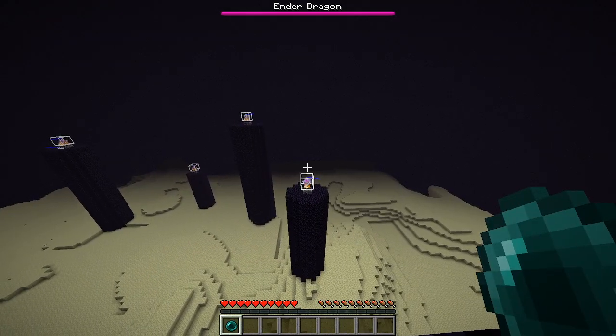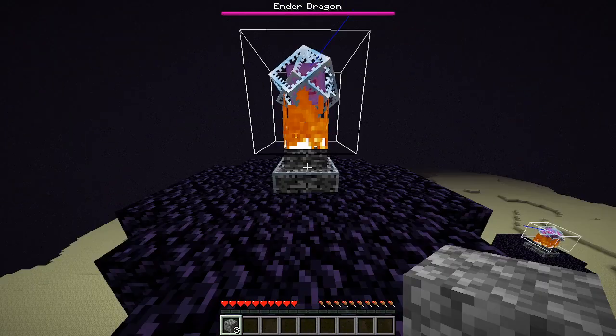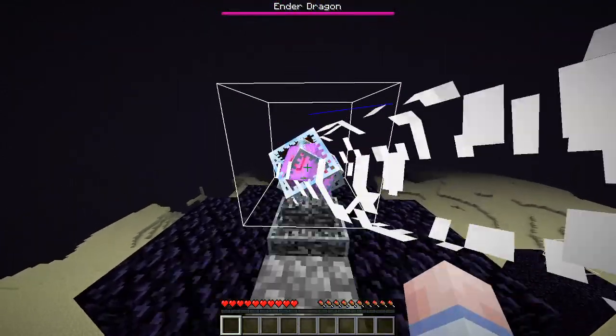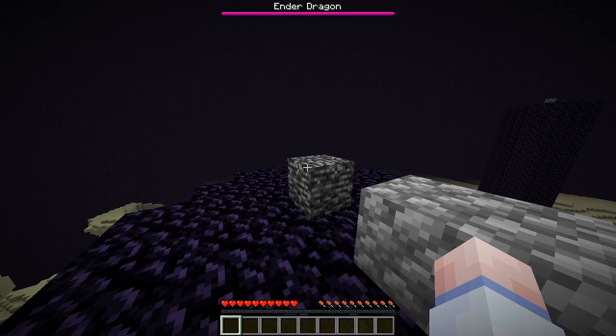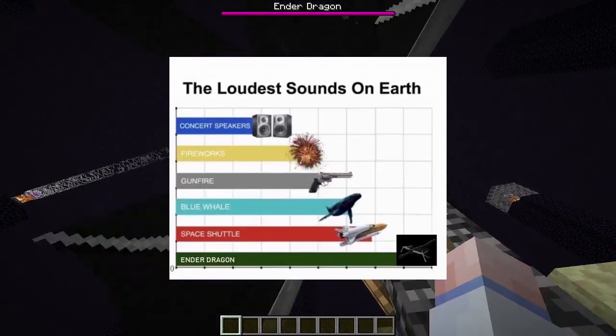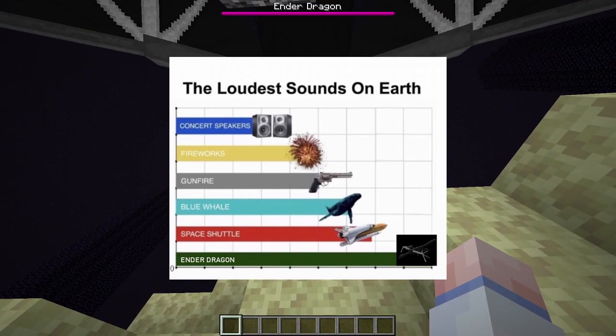Players pearling into crystals will only take the pearl landing damage and not the explosion damage. And because the player explosion damage is calculated at the player's lower half, it is fairly easy for the player to destroy a crystal from melee range, only taking 1 damage. Also, the dragon is really loud — ranking in as one of the loudest sounds known to man. Like why?